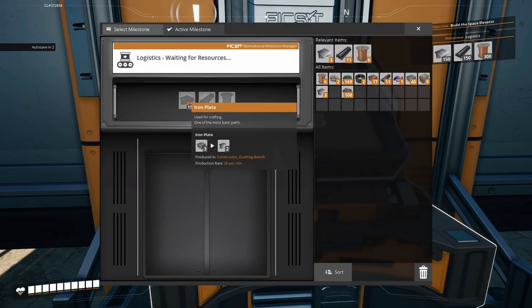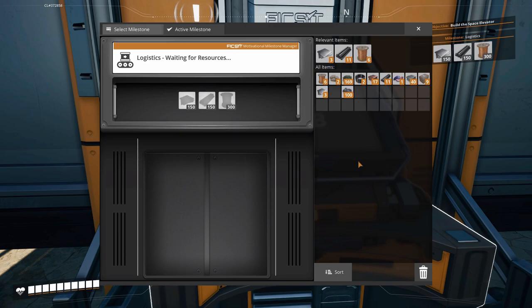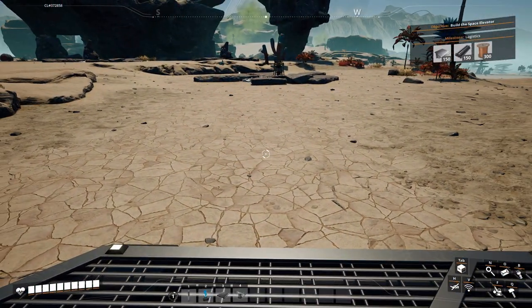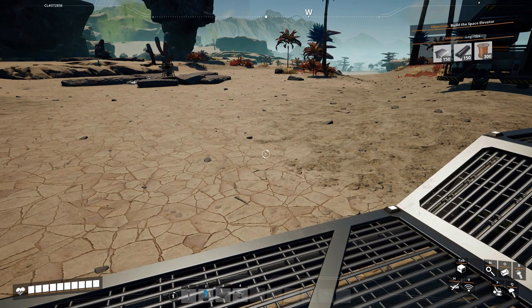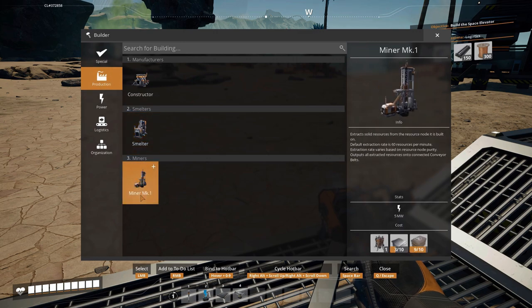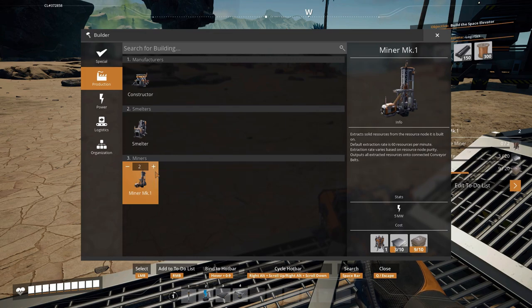We want to get our logistics in. Actually, I think we'll do the logistics first, and then we'll do the base building, because this gives us access to the splitter and the merger. That's what we are going to do today. Let's go ahead and select this milestone — it's waiting for the resources. We need plates, rods, and copper wire. That should give us our milestone logistics.